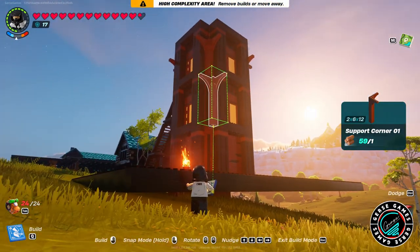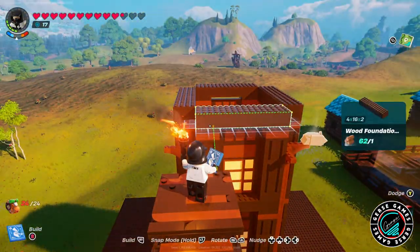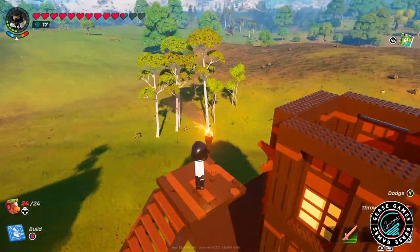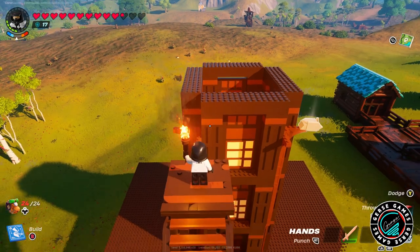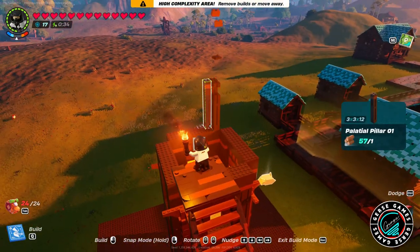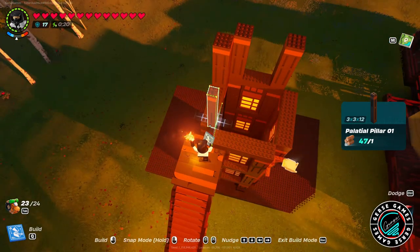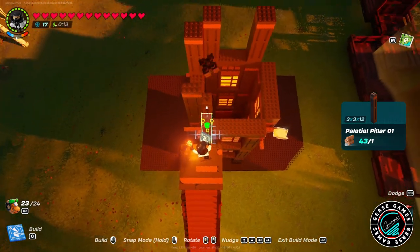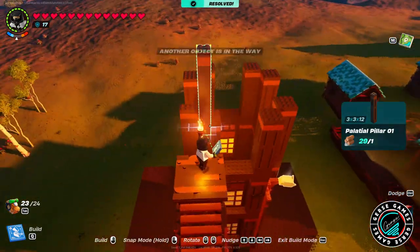In the corners I added little column effects. For the next two corners I wanted something a little different — I found this support that creates little archways, and I want to decorate with that, but that's going to be part two. Part two is going to be a lot of decorating and add-ons. Right now we're working on the big structure of the windmill.